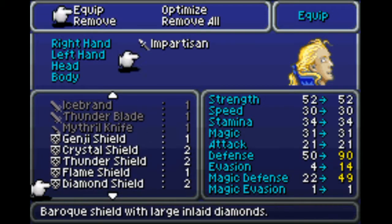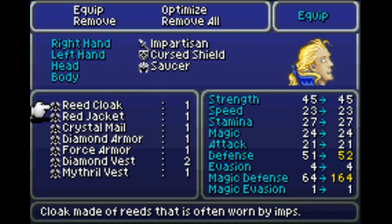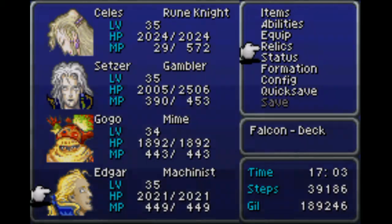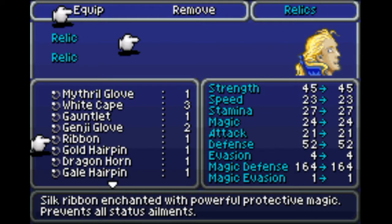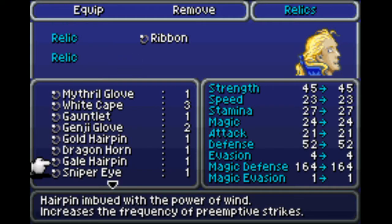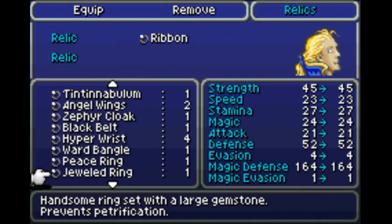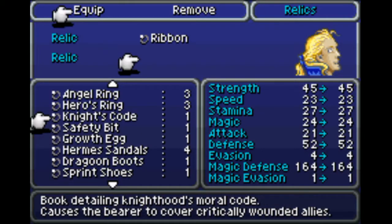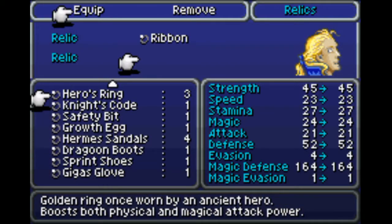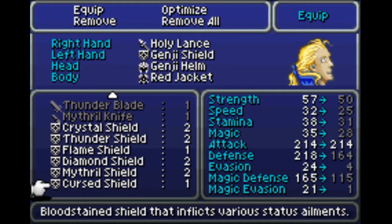And for Edgar, we're going to have some fun. I can't remember if this works without everything, so we're just going to hope. Actually, never mind — the imp stuff does not work for this particular setup, because equipping the Ribbon is going to negate imp. I'm dumb. If we're going to have a shield, we'll have a shield — shield, Royal Crown, Holy Lance.